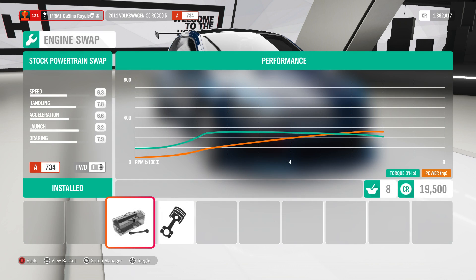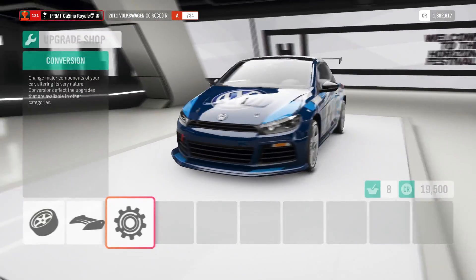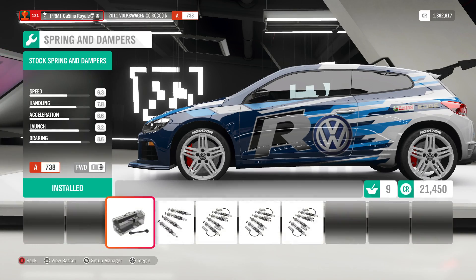We won't be changing the engine. We can put a Turbo Rally in it — there is an option to do that — but we won't be doing it. In this series, the cars must run their standard engines unless they can't get to the top of A-Class. The Scirocco is not going to have any problems with that.